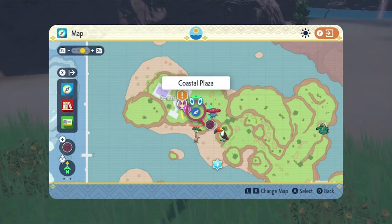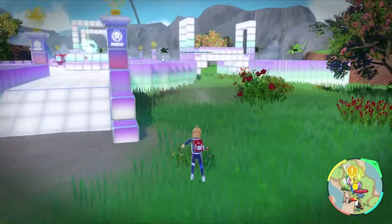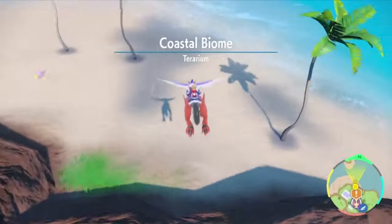Even if you already have Galarian Slowpoke, you're still going to want to fly to the Coastal Plaza because there are some items here that we're going to need to pick up. Now we're going to head northwest and come to this little beach here.